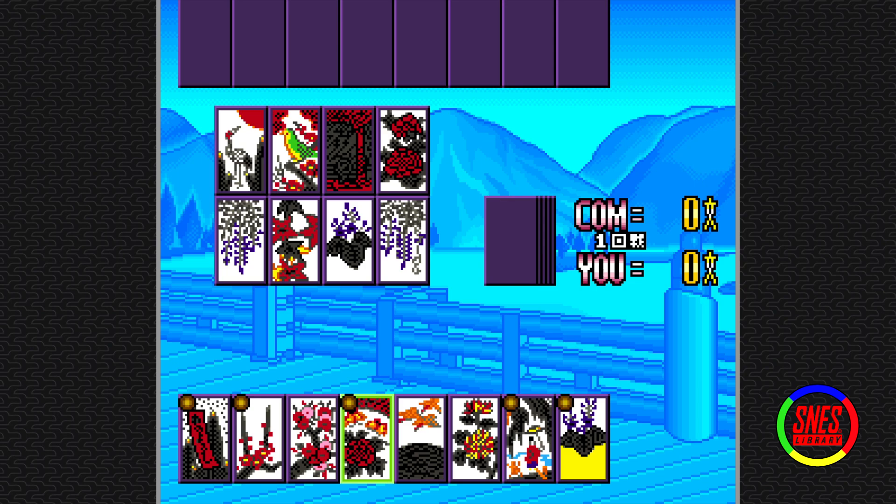That part doesn't really matter too much. Different point values. For example, this rose has the butterflies on it. When we match that to the table, we get to keep those. And there are certain hands, like Inoshikacho — the butterflies, the boar, and the deer. That's a hand. There's these prayer slips; you have a certain amount of the same color — that's a certain point hand.